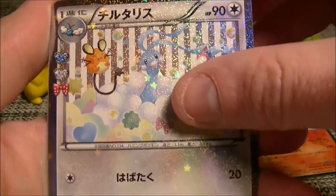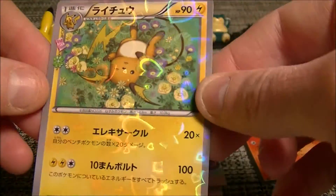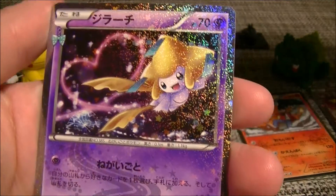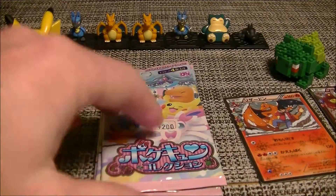I think I got everything except the EXs by now because it's easy to get everything. Raichu! Look at that, I love this one. I like the holo, I like everything about it, it's really cool. We're getting doubles. Oh, we got Jirachi! That's pretty cool.